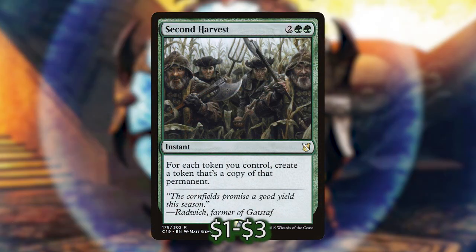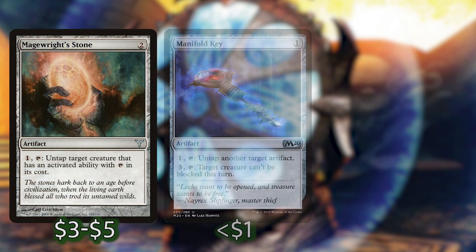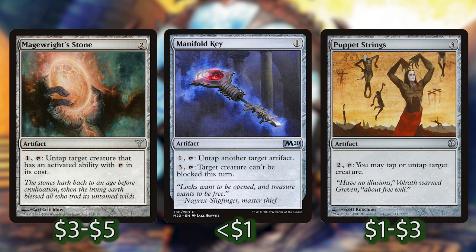Then we have Second Harvest. This will essentially double all of our tokens just once, essentially giving all of our mana back basically every time we activate it. If we have a whole bunch of these artifacts available, this is going to give us a lot of value whenever we cast it. Next, we have Magerite Stone, Manifold Key, and Puppet Strings. These are all untap shenanigans. You can untap Svella with Magerite Stone and Puppet Strings, or you can untap an artifact with Manifold Key, which you can then use to untap one of these other untapping artifacts and make it more useful. This can give us another activation off of Svella and can be useful for some of the other utility artifacts that we'll talk about later.